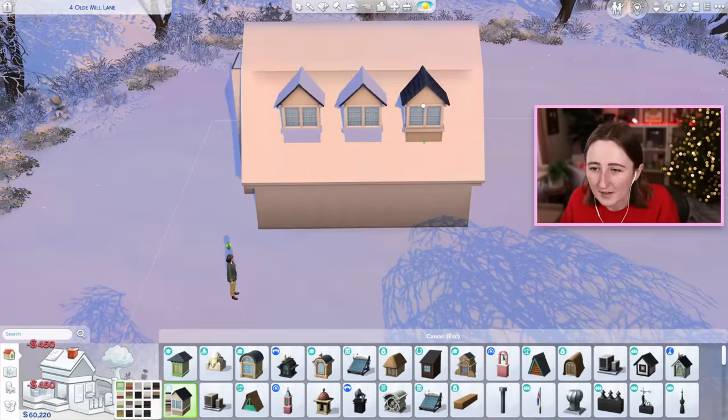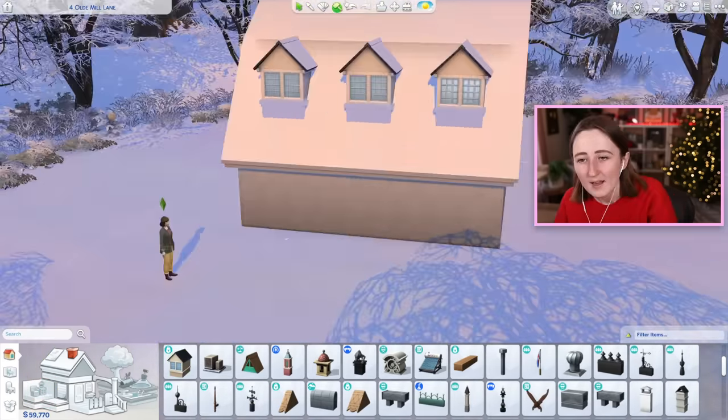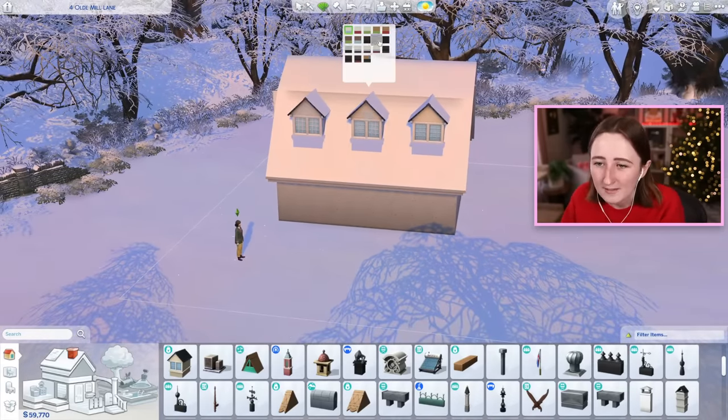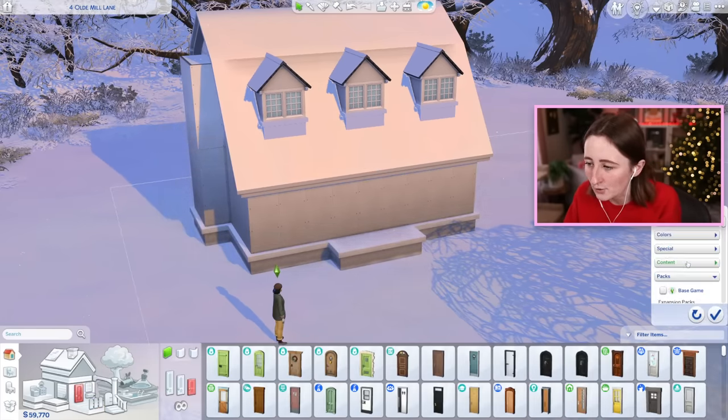Maybe these are better. Something is also kind of off about that, but it's okay, we'll try and make it work. I like the idea of the white windows. Red — no, no, no, let's do white. I'll raise the place up on a foundation and then we want to have a red front door.